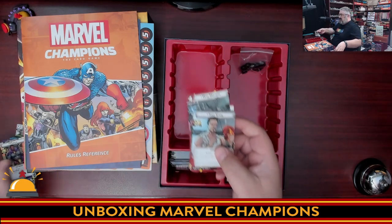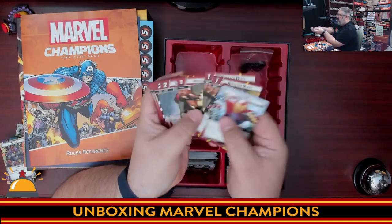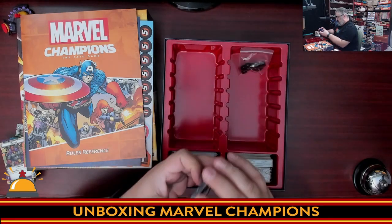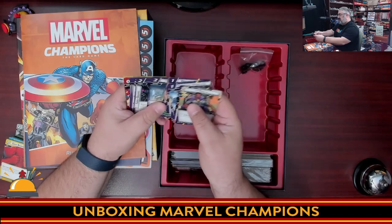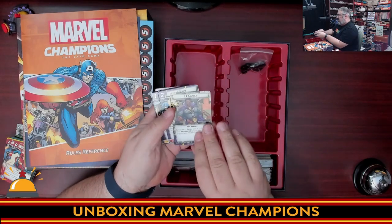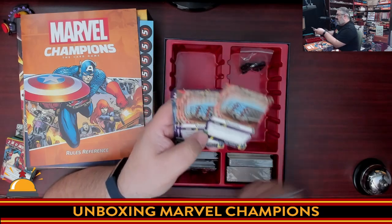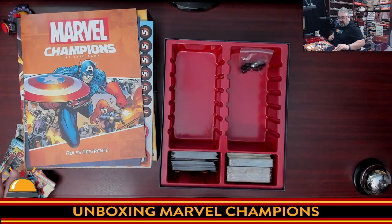Next is Mr. Stark — Tony Stark with Iron Man. One of his allies is War Machine, and he has Repulsor Blast, Supersonic Punch, and lots of items and upgrades, because well, it's Iron Man. That shows how the game changes flavor per character. Then we have T'Challa — the Black Panther deck has a T'Challa and Black Panther side, with Shuri as his unique ally, lots of Wakanda cards, and of course Vibranium. I haven't played him so I have no idea how he plays.